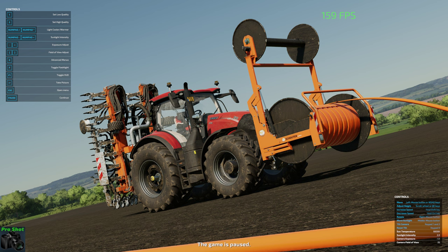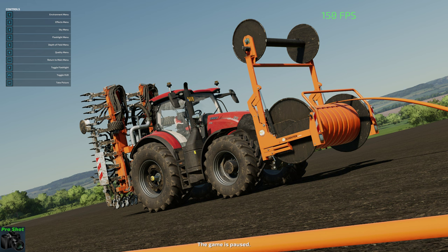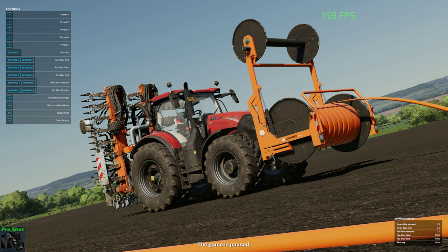Once that's done, go to the additional menus, which you press 0 at the top, and that will bring up all these different menus. The first thing I usually do is go to depth of field and go through the presets. That one looks pretty good to me. You can adjust the blur with the keys on the number pad — it's up to you how you like it.